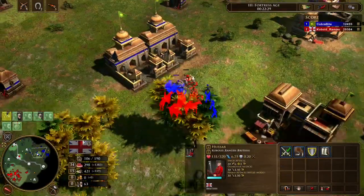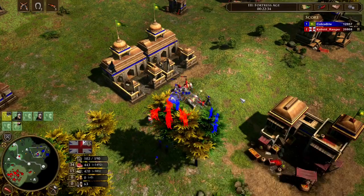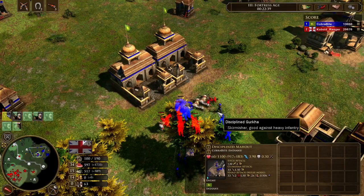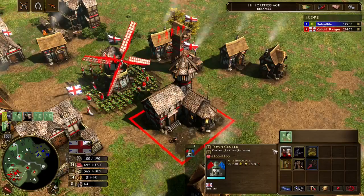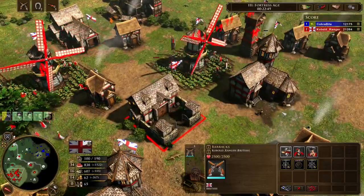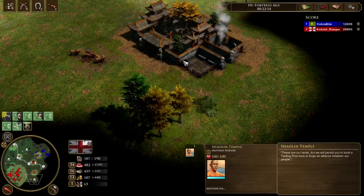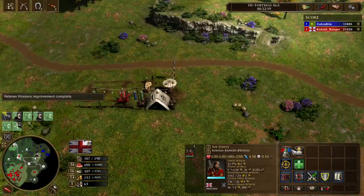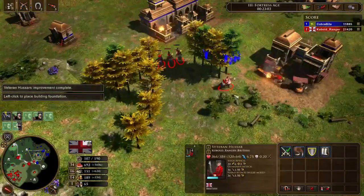I'm making mills and the second town center, so my food and villager production is solid. My mills are upgraded, so food production is good. But I deleted my own cannon — that was terrible. Five sepoys for two falconets was terrible trades for me. I should have had musketeers protecting the falconets. At least I have a second barracks coming and all three HP and attack cards for my musketeers, so I should abuse that.